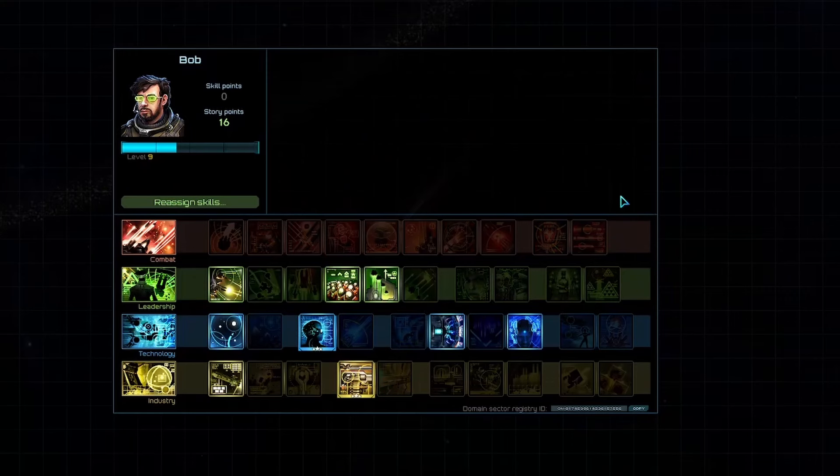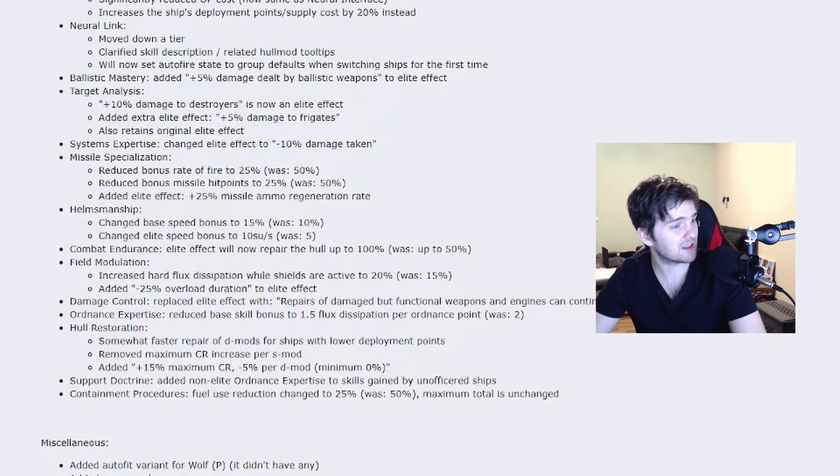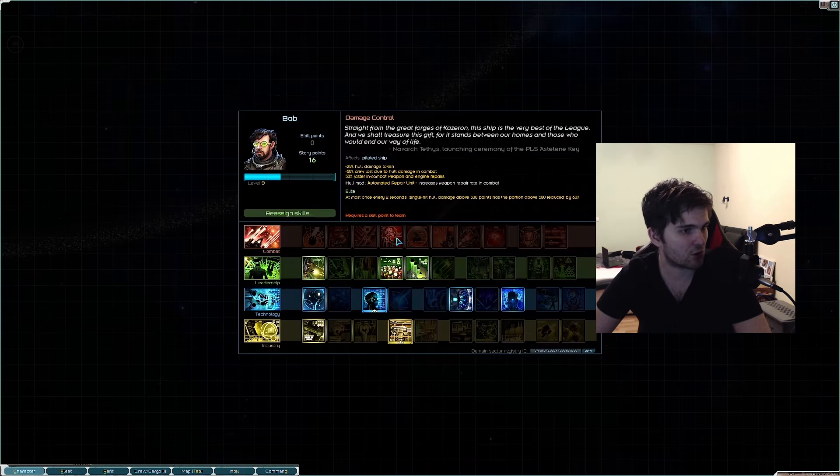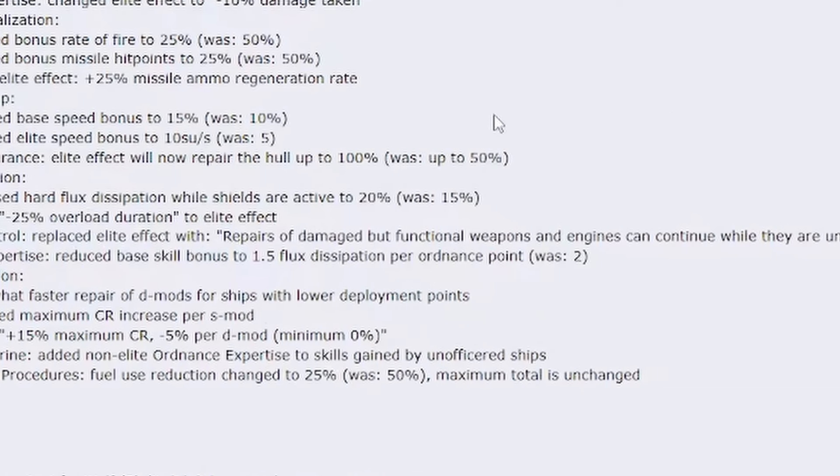Next, field modulation — looks like we are buffing all the red skills, maybe besides the top two. Increased hard flux dissipation while shields are active with 20%, was 15. Also added to the elite skill: minus 25% overload duration. Damage control: the elite part will be replaced — repairs of damaged weapons and engines can continue while they are under fire. Pretty nice.